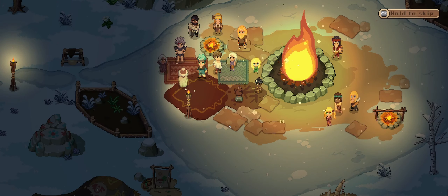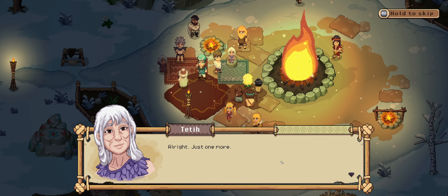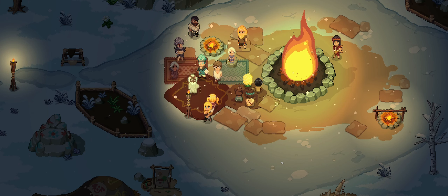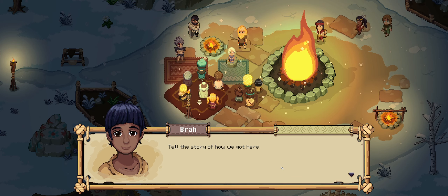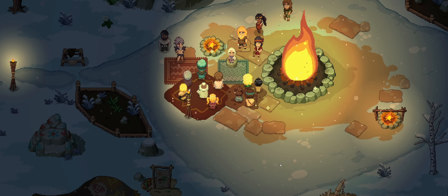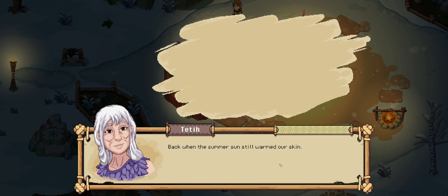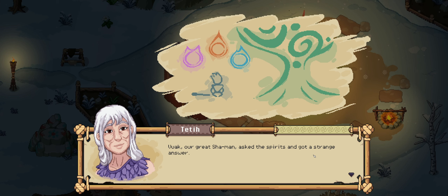Once you finish creating your character and start the game, the first thing that happens is a cutscene plays to introduce you to the story. The story of this game is nothing mind-blowing — it's fairly simple but it's nice, it's a good story. Basically, without spoiling anything, you and your tribe find a new place to live. That's pretty much it, but it's good.